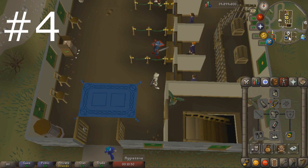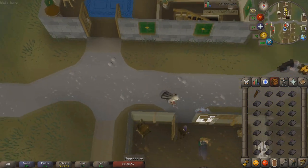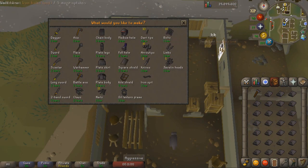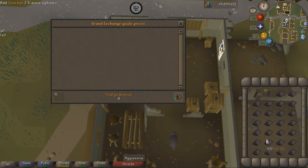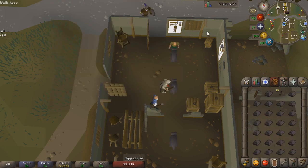Coming in at number four is smithing iron dart tips. This is an excellent alternative to smithing cannonballs — the money per hour is pretty similar but the experience is generally better. By doing this you're going to get about 20 to 25k smithing experience an hour, which is not amazing but still better than cannonballs. On average you can make about 125k to 150k per hour. This does have a quest requirement of Tourist Trap, so you have to keep that in mind.